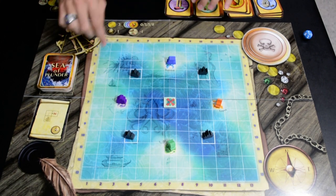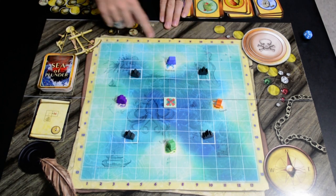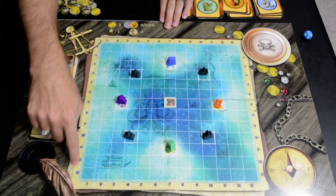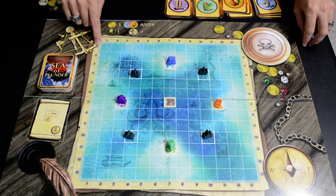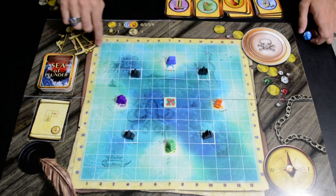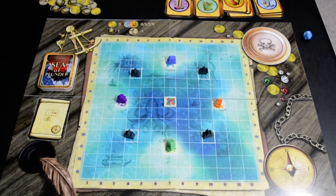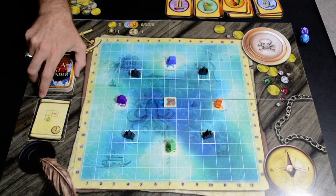In the final edition of the game, the top of the grid will be labeled alpha A through M, and the vertical axis will be numbers one through thirteen. This will help with color blindness in the final copy, so we'll be able to say A7 to locate a position. So now you have the official game of Sea of Plunder all set up and ready to go.